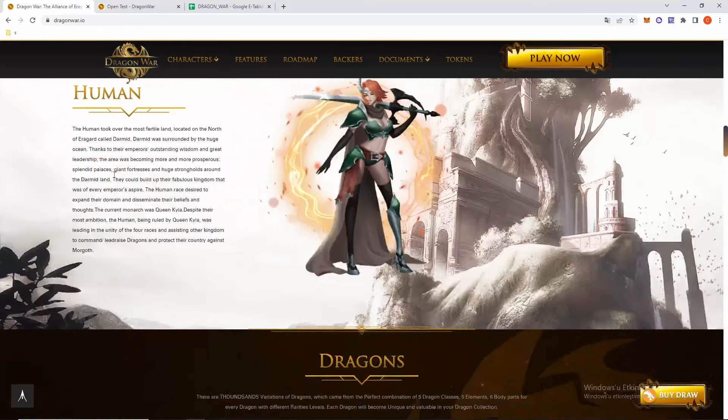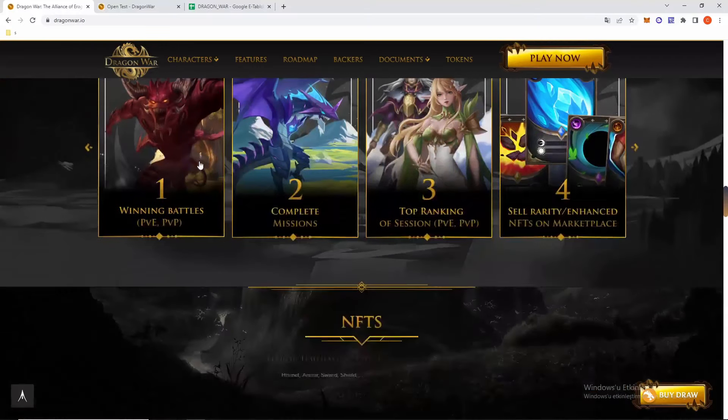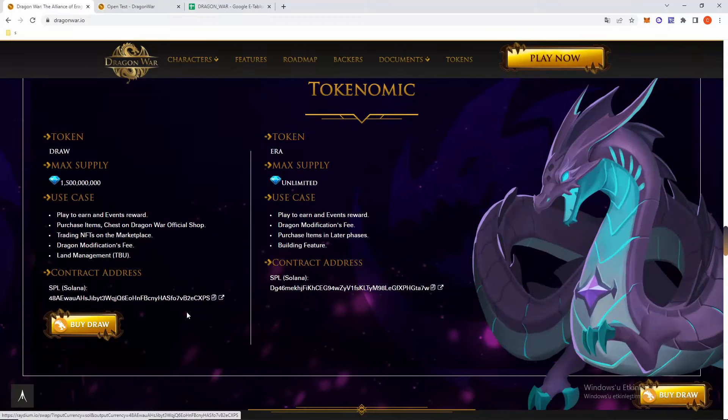I can see four heroes here. The game features challenges to earn rewards by winning battles, completing missions, top ranking, and exchanging NFTs on the marketplace. There's also tokenomics about the project — you can see the max supply here, and you can buy the token. There is a contract address for the Solana network.